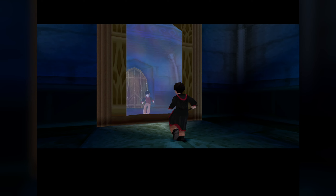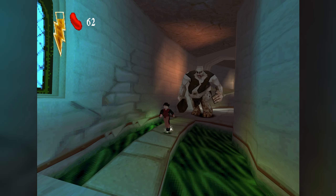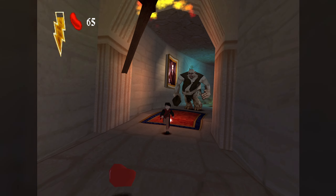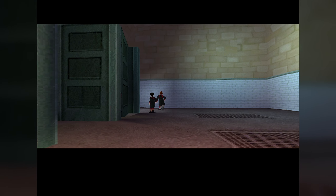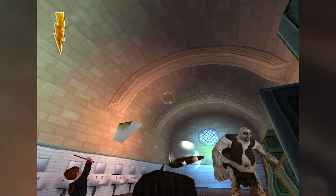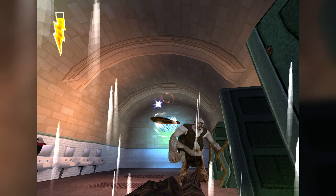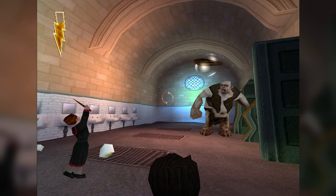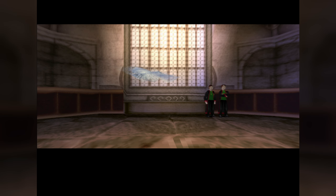We then get a cutscene about the Mirror of Erised, followed by the troll chase to the girls' bathroom. Not much to say here since it's pretty much the same idea as the PC version, although someone really needs to fire the cleaner because there's green goo everywhere. By the time we reach the bathroom to save Hermione, we have this awful section where we need to use Flippendo so we don't get hit in the head with a toilet. But you can't see because Harry's head's in the way, and the controls feel all floaty!